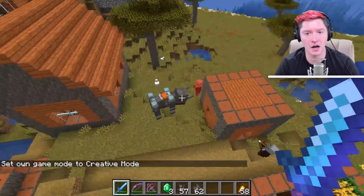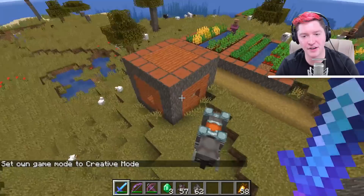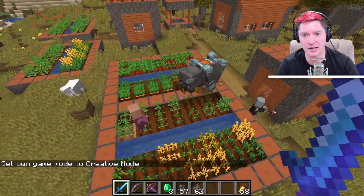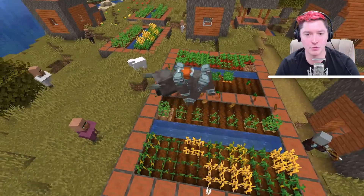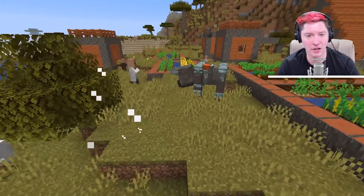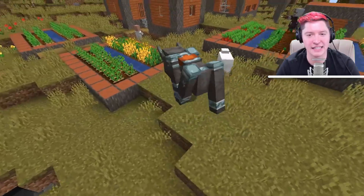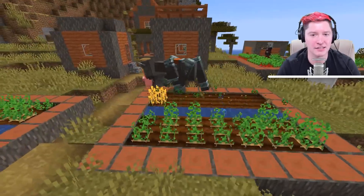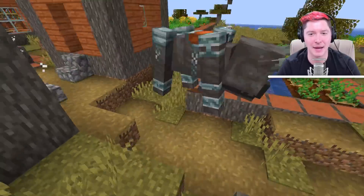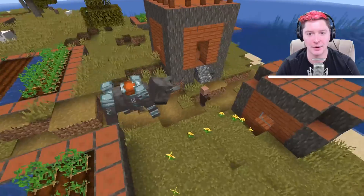I'm just going to go into creative mode. Now you can see him fighting villagers — there's another one. He's going to trample through these crops right here. You can see his neck and his teeth — oh my gosh, he has some teeth on him. Look at that mouth, it opens. It's like a Pac-Man situation going down.